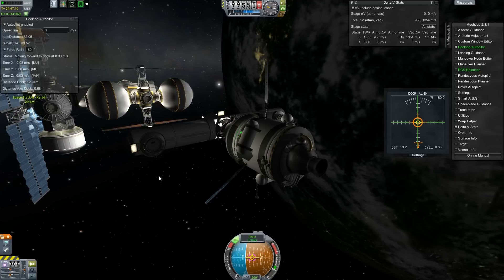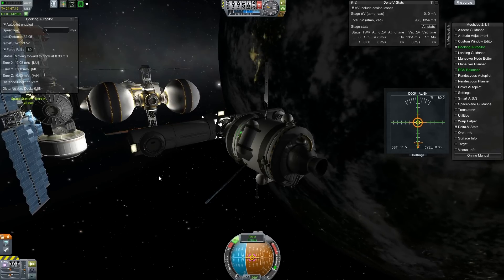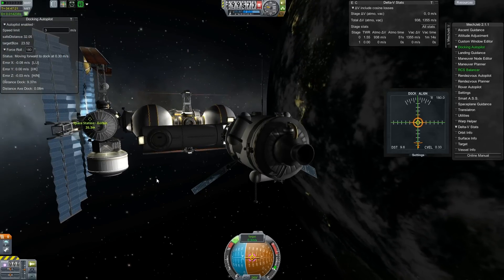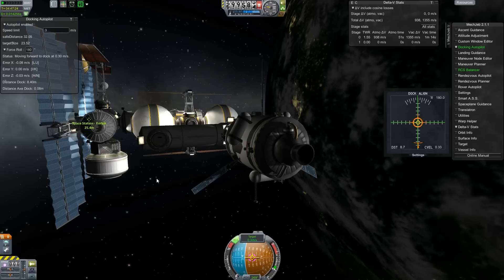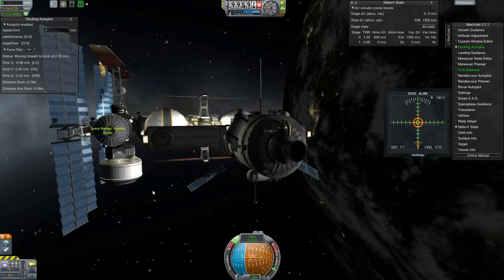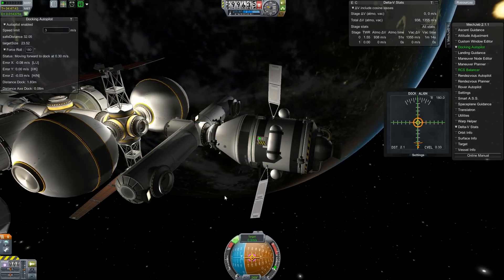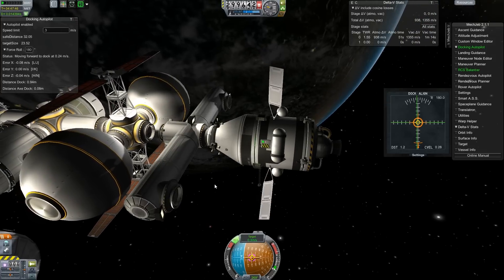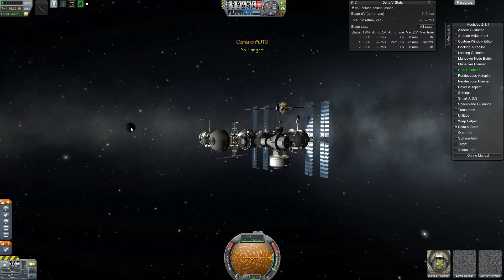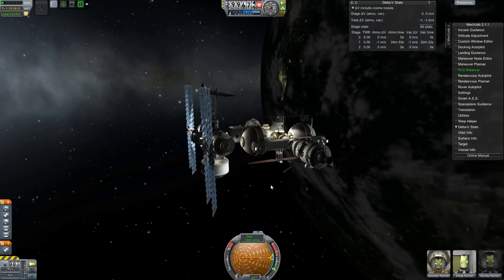MechJeb is doing a nice smooth maneuver - there's barely enough room for this thing to fit between the fuel tanks. I always assemble the entire station as a unit in the Vehicle Assembly Building first, then divide it into individual components for separate launches. That gives me a good idea of how everything will fit together, though it makes launching a bit harder. Wrapping up the docking now - very little space between those fuel tanks, but it works.